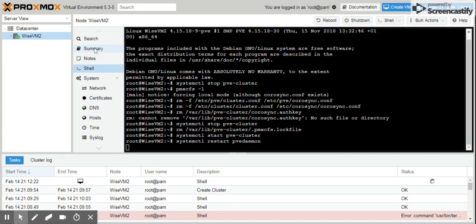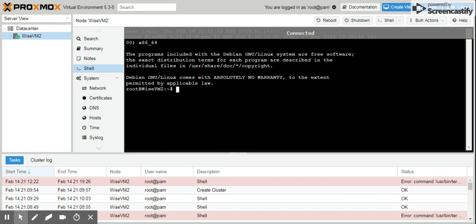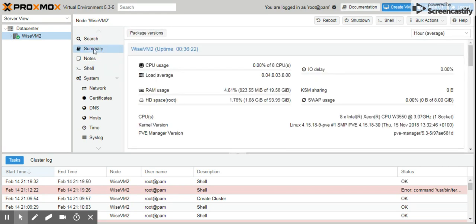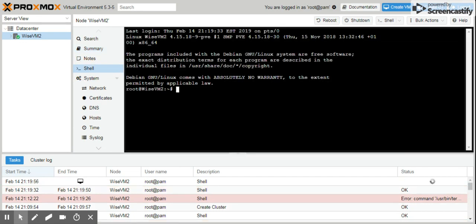Just click out and come back to the shell. The next command is: systemctl restart pveproxy. Hit return — you'll be temporarily disconnected again. If you're physically in front of the server and typing directly, you should be fine. The last command after that would be the final one to run.